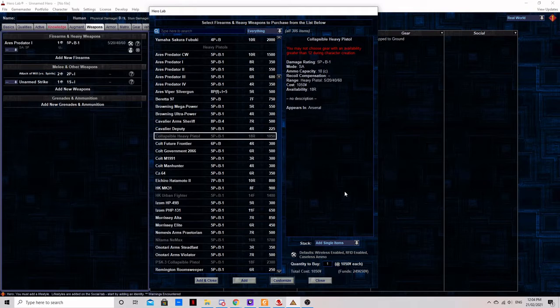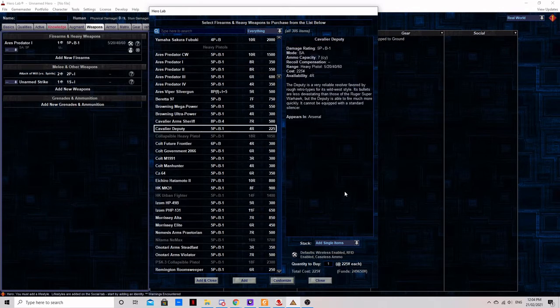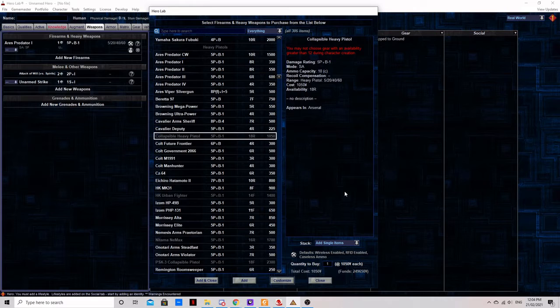The collapsible heavy pistol: expensive, hard to get, and the combat stats are underwhelming, though not terrible. This gun has the rare novelty of being completely without a description in the book it appears in, technically meaning it has no features at all, rendering it terrible for it. I've not been able to find official errata. My advice to GMs and players alike is to ignore this anomaly in favour of the PSK-3 collapsible pistol found in the same book, rather than house-ruling this one.